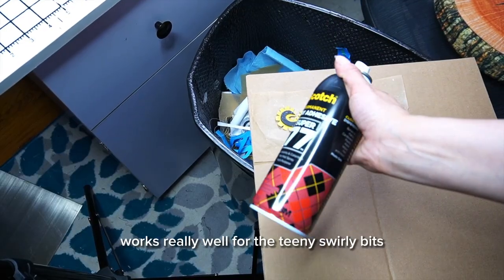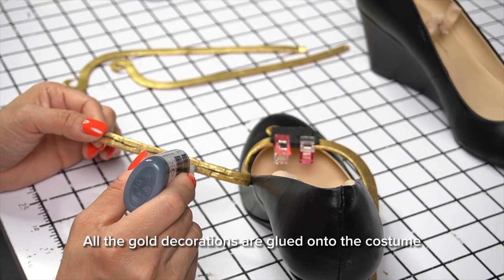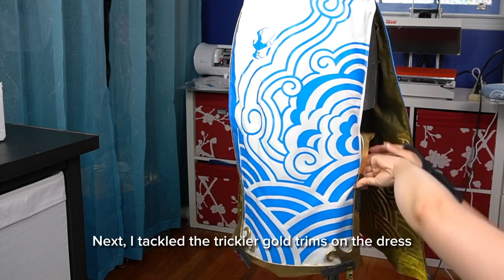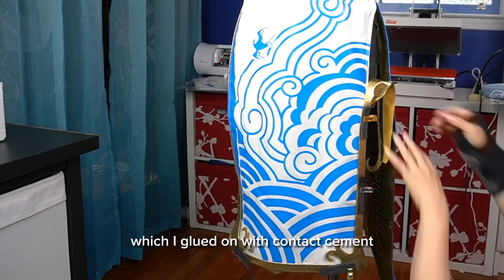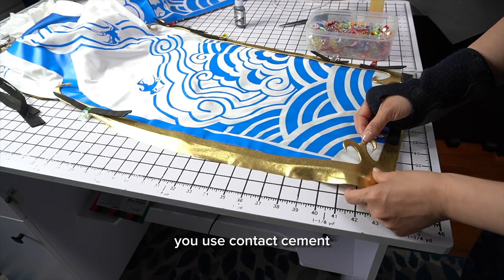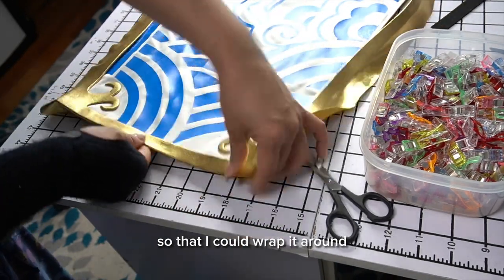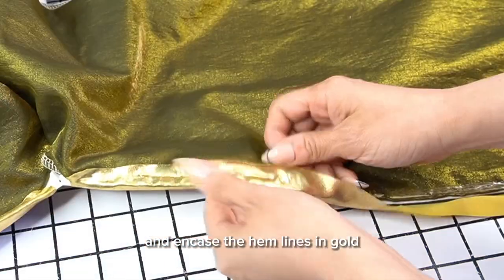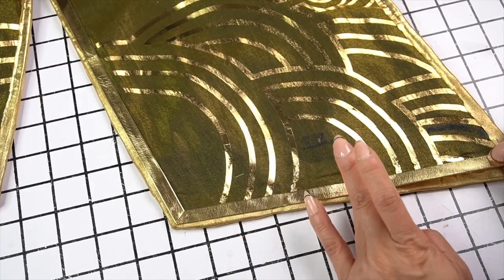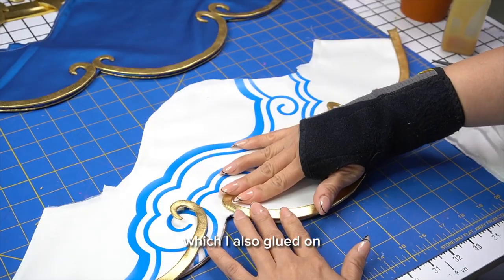Spray adhesive works really well for the teeny swirly bits. All the gold decorations are glued onto the costume, starting with the shoes. Next, I tackled the trickier gold trims on the dress, which I glued on with contact cement. Be sure to work in a well-ventilated area whenever you use contact cement. I left excess fabric on the outer edge of the trim so that I could wrap it around and encase the hem lines in gold. To make the inside look extra clean, I glued on a gold bias tape. The sleeves have gold trim on the inner and outer edges as well, which I also glued on.